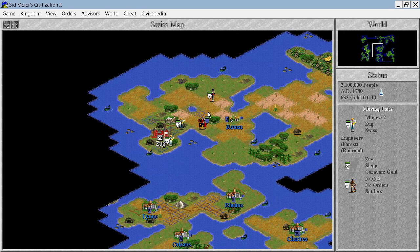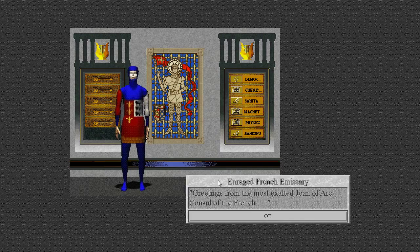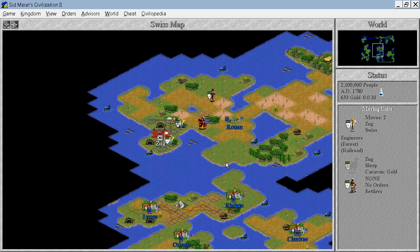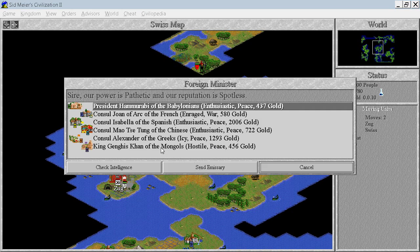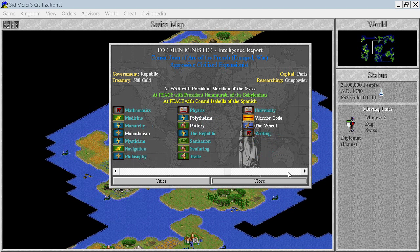Now we need to negotiate peace with the French. They want 350 gold — are you kidding me? I should have spent all my money before talking to them. We will not waste money on you. I will lose one settler, but I think I'm okay with that. Can I steal any technologies from them? No, I can't.